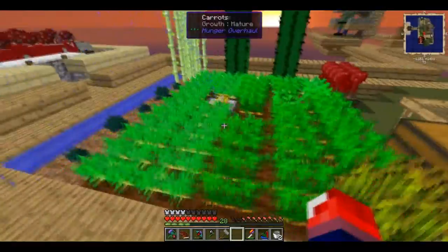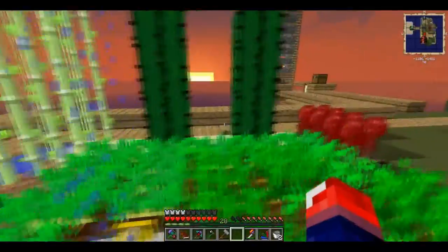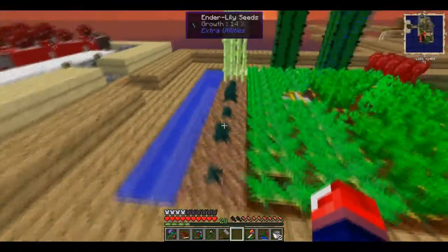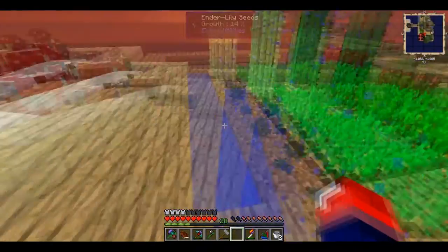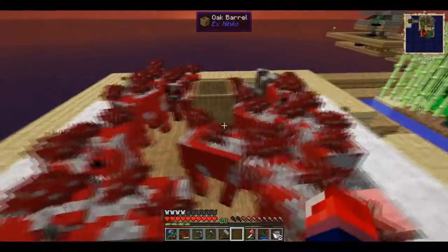This is my simple farm — nothing special. It just has a sprinkler with an aqueous accumulator. I have nether warts, carrots, sugar cane, and I have enderlilies. They take quite a long time to grow — ever since I planted them I've only gotten about one harvest. That's all.